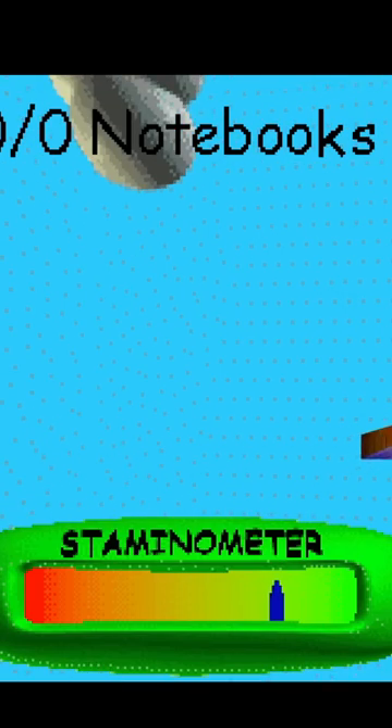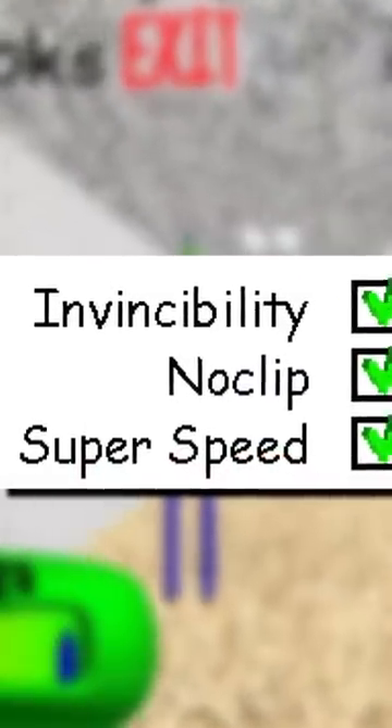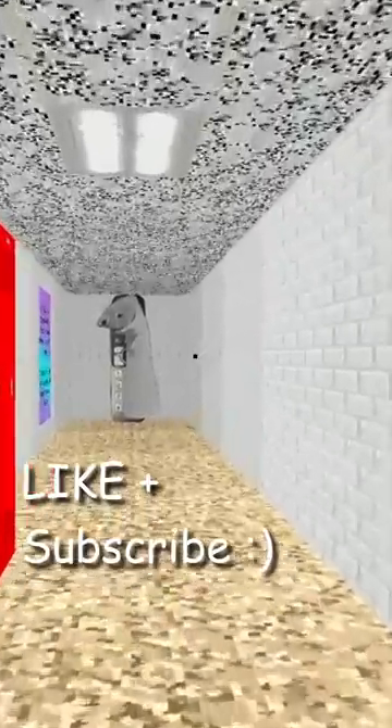And lastly, once you clear all of the modes in the game, this code can be entered to enable a debug mode menu, where you can toggle invincibility, no clip, super speed, as well as which items you want to carry. This menu can be a huge help against Baldi, as well as the other idiots in the halls.